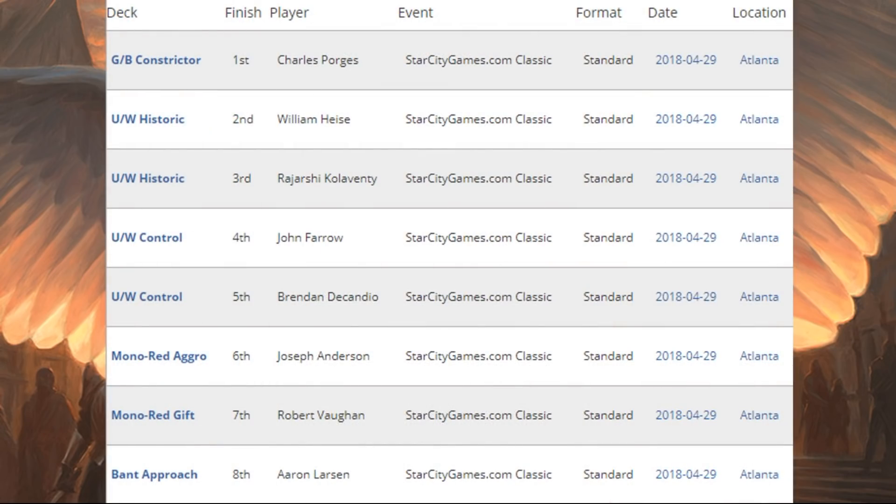Let's look at some highlights from the Classic top eight. This is a smaller tournament, but it is purely a Standard tournament. Green-Black Constrictor came in first — we'll look at that deck list in just a second. Charles Porges was running this one, and it did have some more Dominaria influence. Numbers two and three: Blue-White Historic — the Dominaria deck of the weekend, stocked with new cards. Blue-White Control came in fourth and fifth as well. Then you have Mono Red Aggro, Mono Red Gift — that's different — and a Bant Approach deck rounding out the top eight.